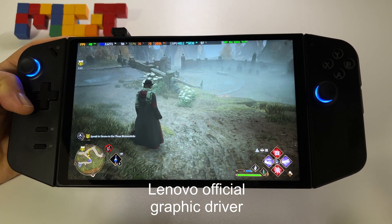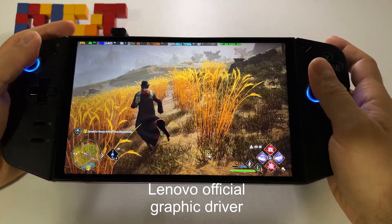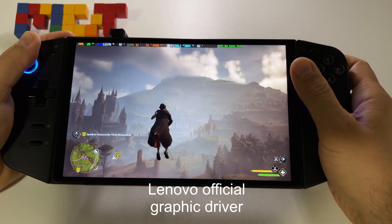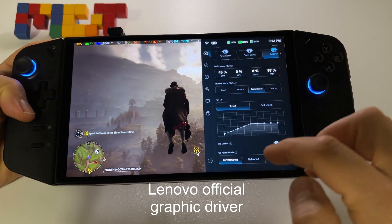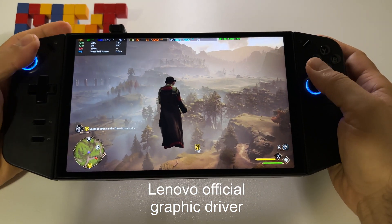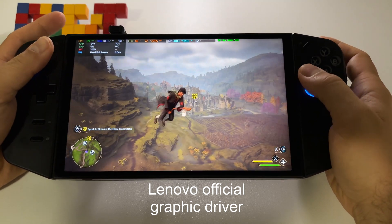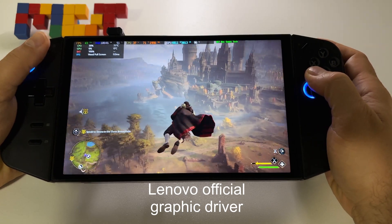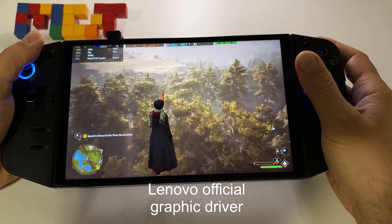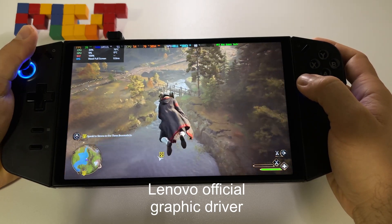Let me exit the village. Here we are with the same settings and we can fly here. Look — 20 frames. I don't know why the frame rate counter doesn't seem to work properly, but it's unplayable in my opinion. It says 40 to 37 frames but as you can see the game has a lot of freezing moments.